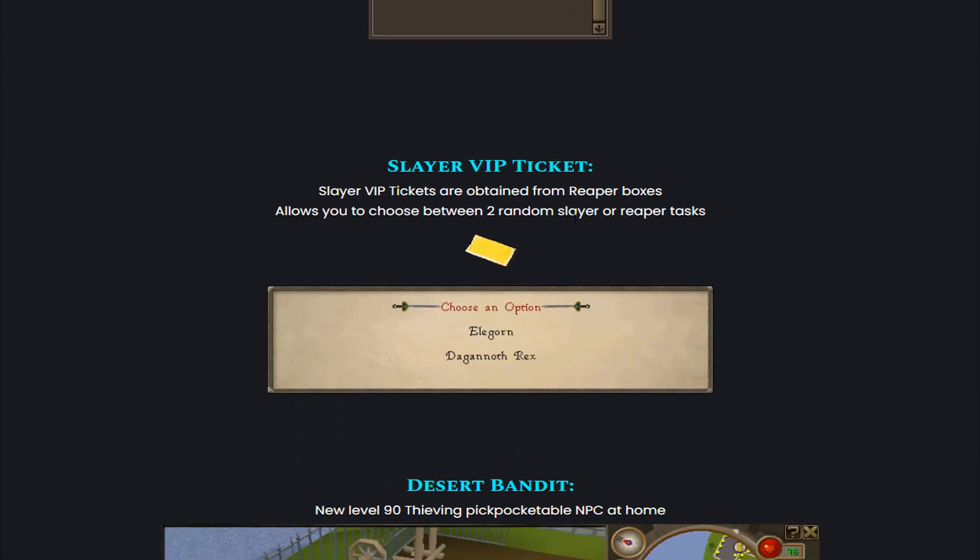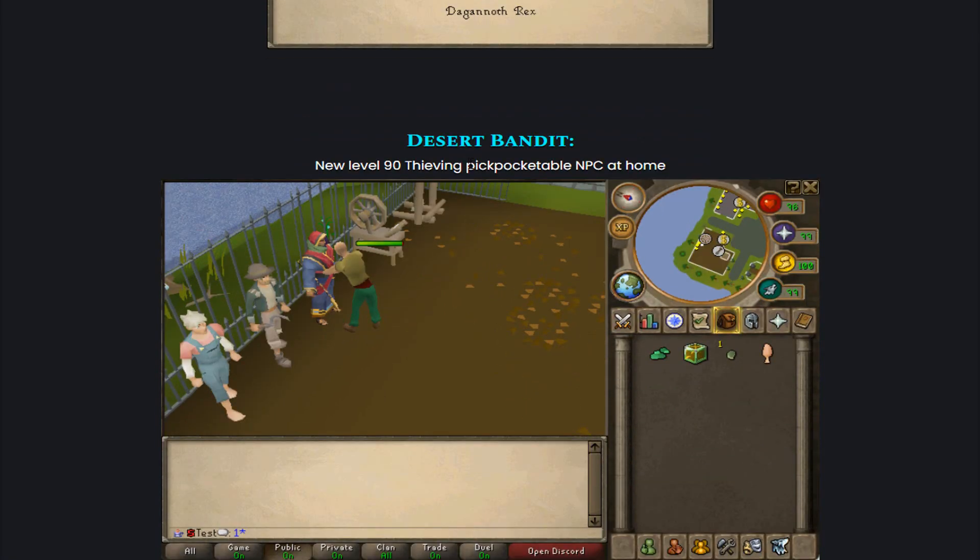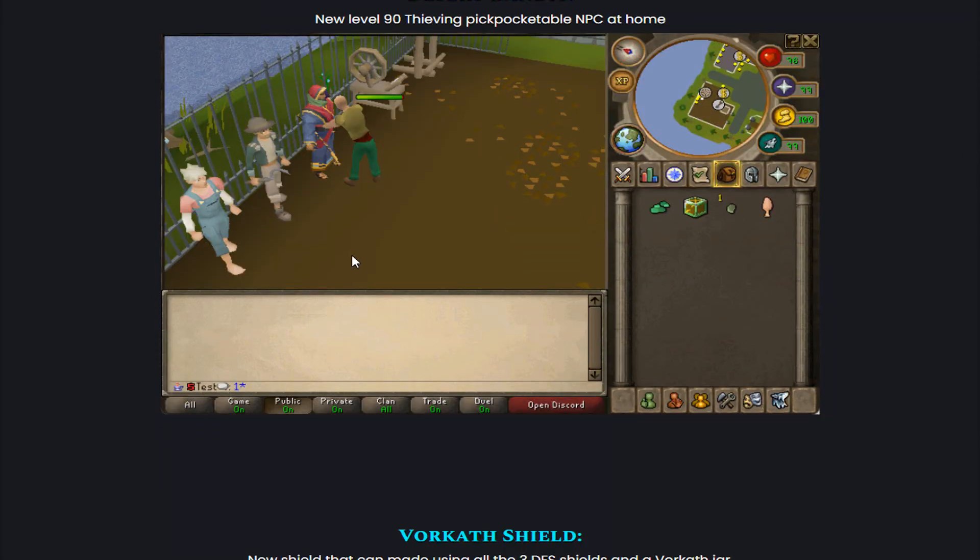Then they also added Slayer VIP tickets. Slayer VIP tickets are obtained from Reaper Boxes and allow you to choose between two random Slayer or Reaper tasks. And then we also have the Desert Bandit — a new level 90 thieving pickpocketable NPC at home. So you need 90 thieving for that and then you can pickpocket from it. That is lovely.